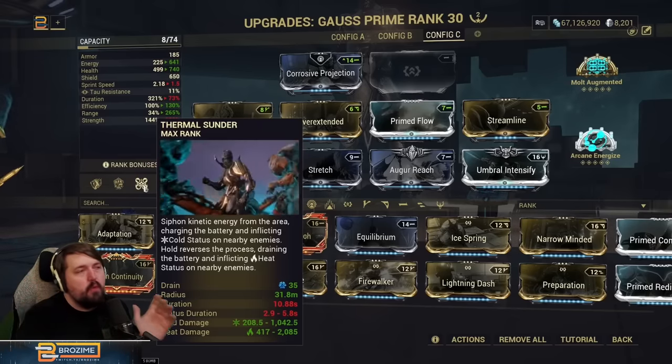All right, on Hydron as usual. I usually just pop Zenurik at the beginning of missions — it's not always necessary but you can see the huge amount of energy regeneration. Then we just let enemies spawn in, pop Redline, quickly pop Roar, pop our two, and then get to work.